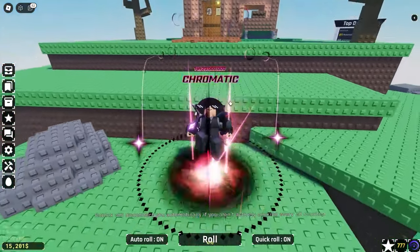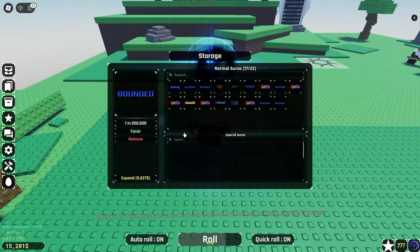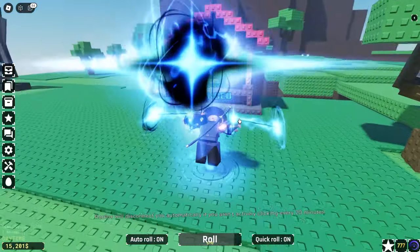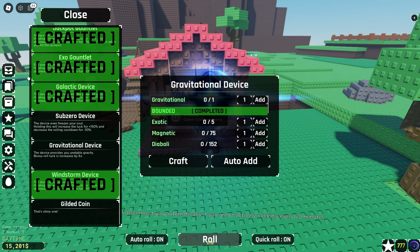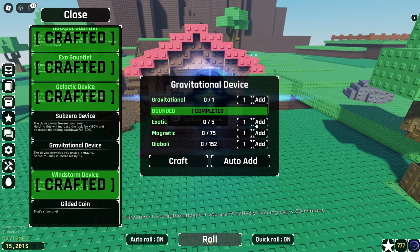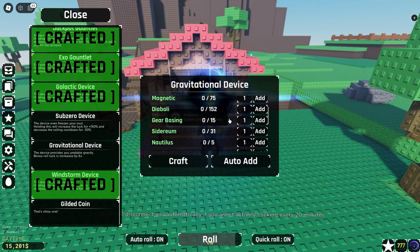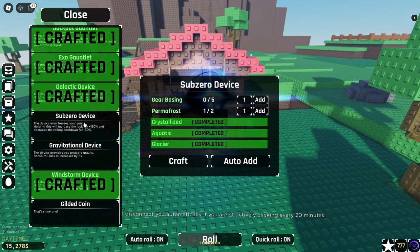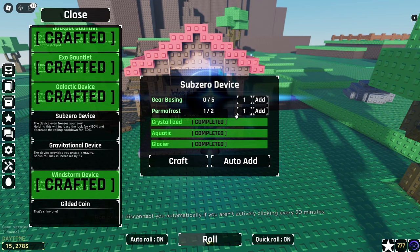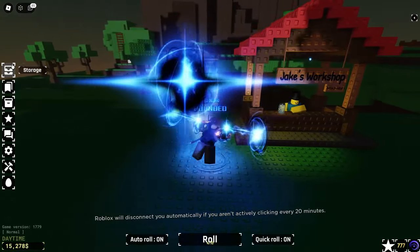I haven't even been rolling for that long with this new galactic device, and it's actually insanely OP. During this time, I was able to get two more bounded — they're both a 1 in 200,000 chance, and being able to get two that quick is honestly insane. I do have four and I need three for the gravitational device, so I'm going to add all those. I do need five exotics — I have five, which is perfect. I'm going to add all those, and I have a gravitational which I will be sacrificing. I'm almost done with the sub-zero, but the permafrosts are stumping me again. I've almost crafted every single new ERA 6 device, which is honestly super good.